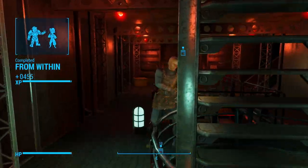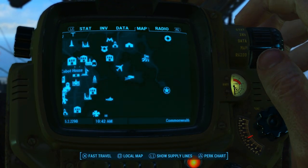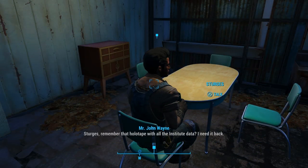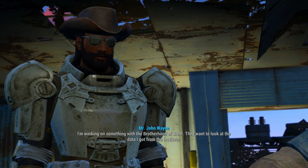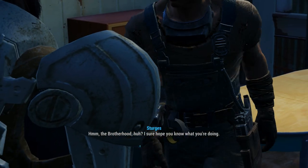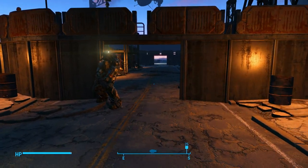Let's go back to Sanctuary and grab that holotape from Sturgis. Sturgis, remember that holotape with all the Institute data? I need it back. Oh yeah? Why? What have you got cooking? I'm working on something with the Brotherhood of Steel. They want to look at the data I got from the Institute. The Brotherhood, huh? I sure hope you know what you're doing. Here you go. Alright, let's go ahead and go give this holotape to Proctor Ingram.